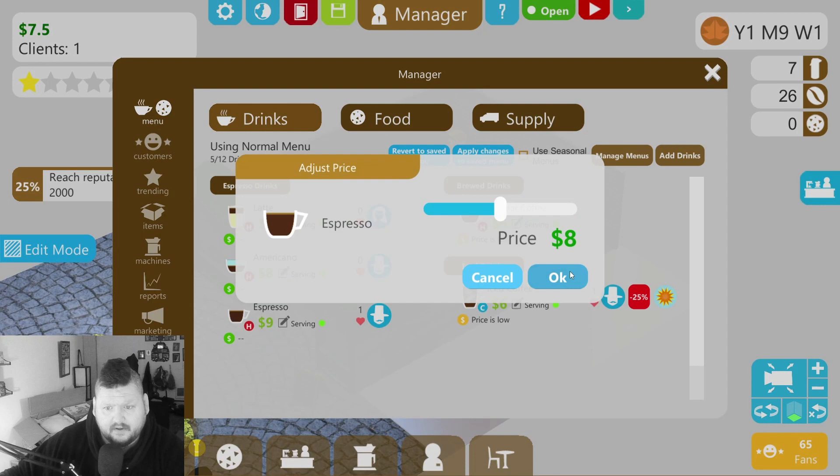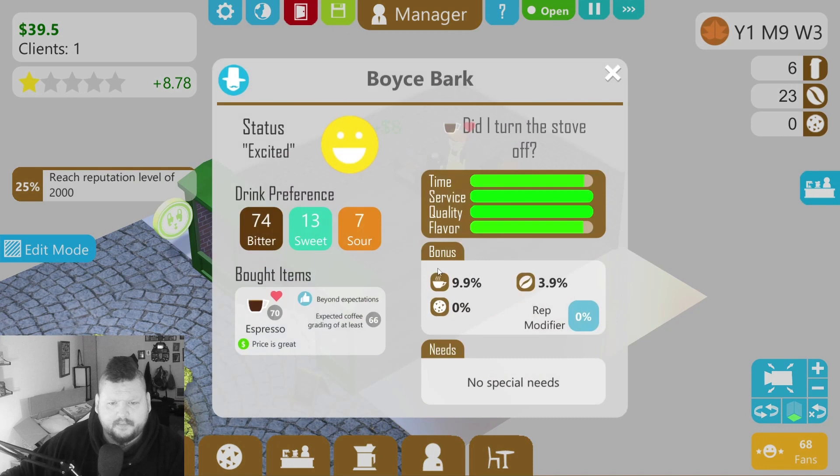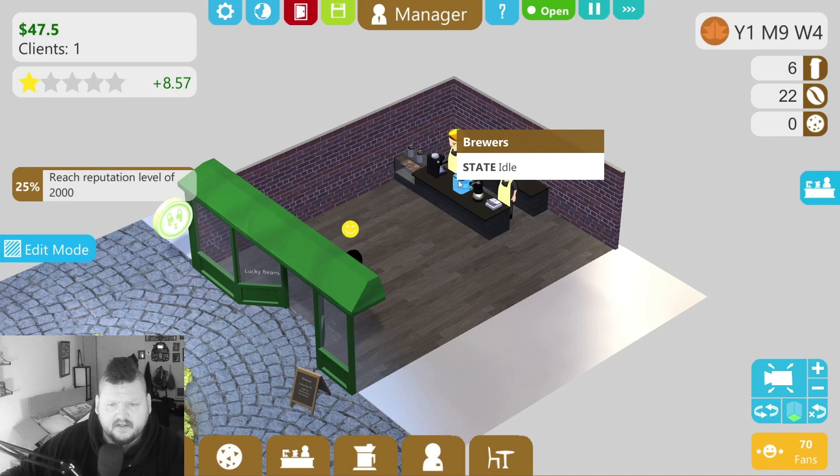I wouldn't pay eight dollars for a cup of coffee in real life, but they're telling me the price is low — supply and demand. We're the only coffee shop, so I feel bad about price gouging, but it's a game and I'm here to make money. Let's hit play and see how they like the prices. Price is great! Eight bucks is a good price — maybe inflation's a thing in this game. They're zipping in and out and loving the speed of service.